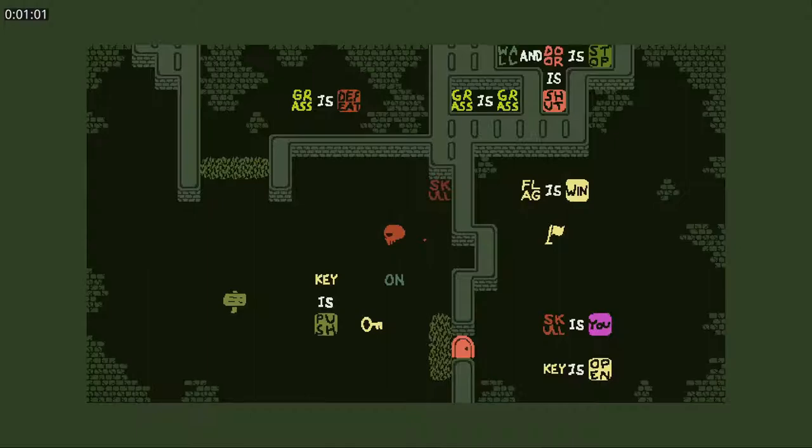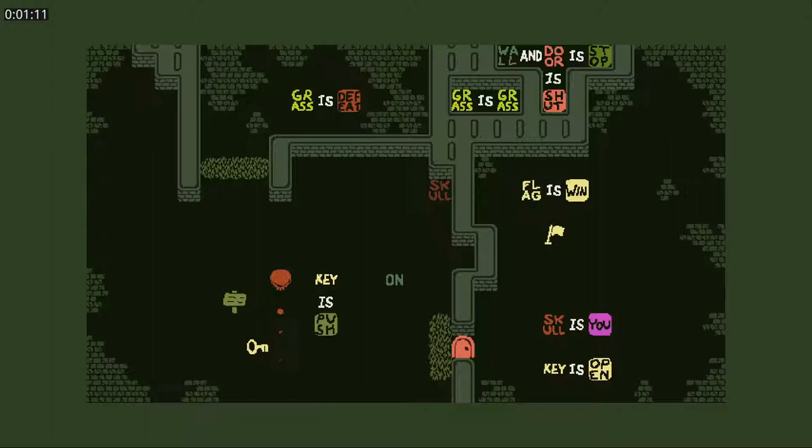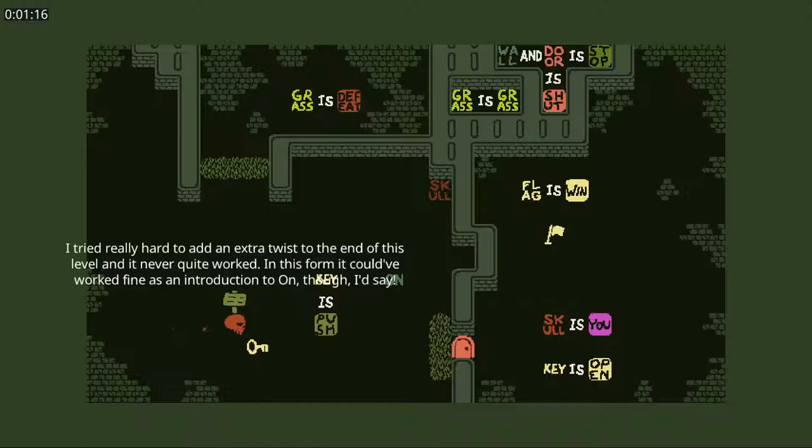Skull on key is push. What is shut? Wall and door is stop. Door is shut. Here's skull is push. Skull is key. Key on skull is push. Grass is grass. So I can open the door, but I can't get through it. What am I not seeing? Something obvious that I'm not seeing.